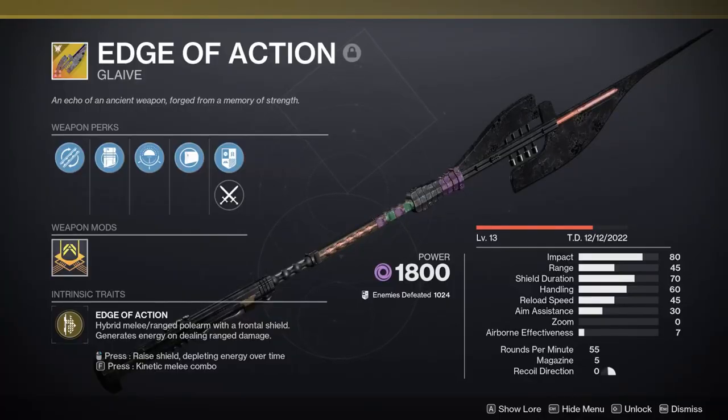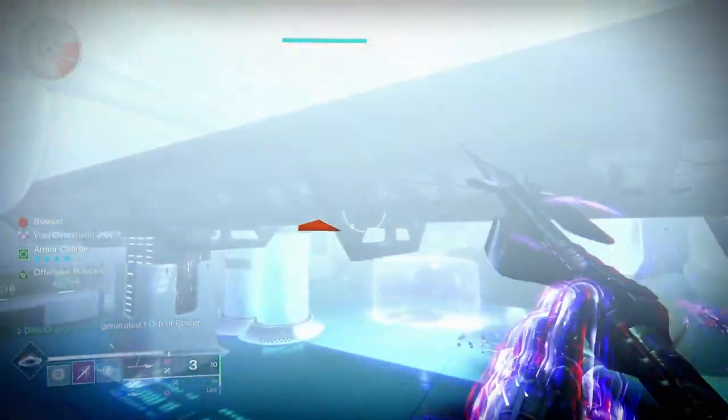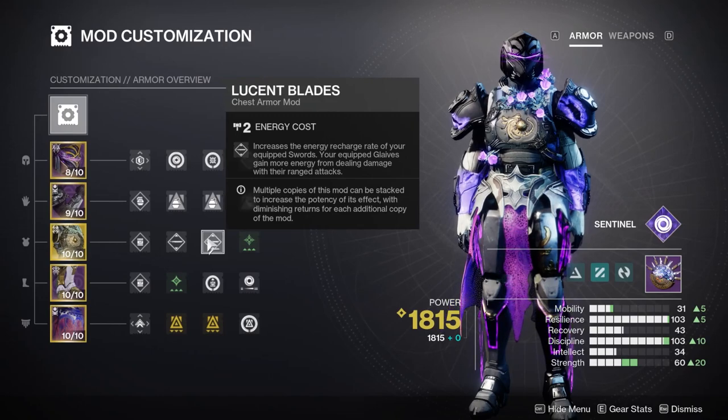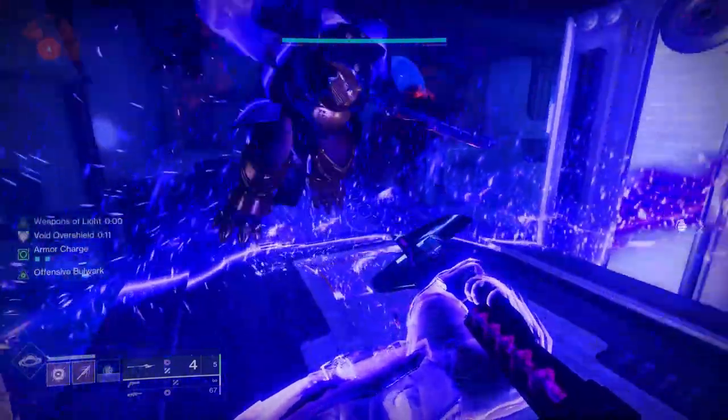First up is Edge of Action, which we'll use to throw a miniature Ward of Dawns that grant us and our allies overshields if we charge up our shield. Holding down reload will put our shield charge in our next shot, firing a small void yellow-looking bubble. To maximize the effectiveness of our glaive, we're going to be using 2x Lucent Blade.